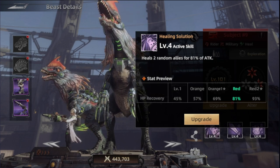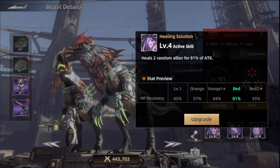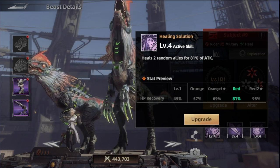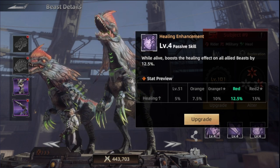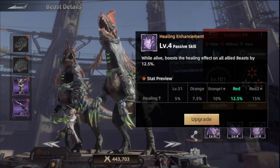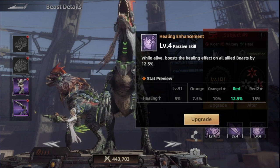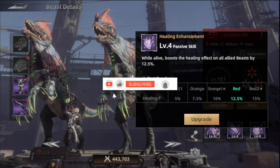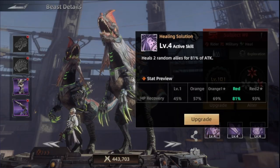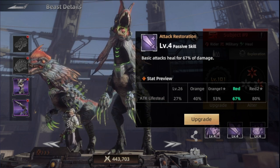He heals for 81% of his own attack when he's at red quality, and when you're just activating this beast he heals for 45%. With upgrading the beast as well as the skill it will increase over time. His passive increases the healing from him as well as any other healing beast over the complete battle, starting at 5% when the beast is level 51. His basic attack also heals for 67% of his damage, so he's just a completely healing beast.